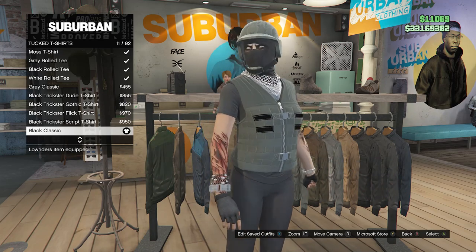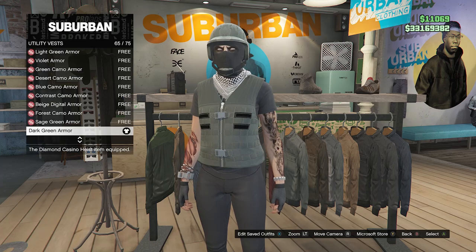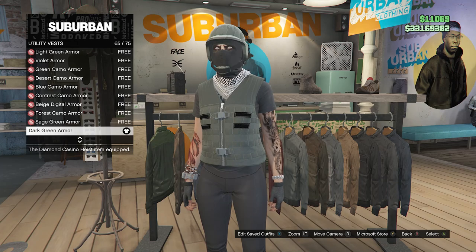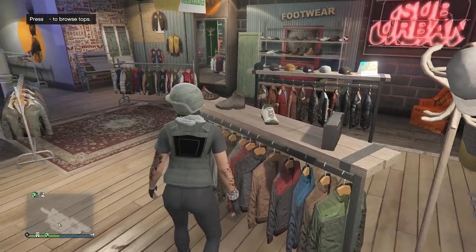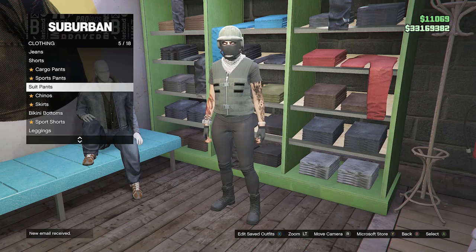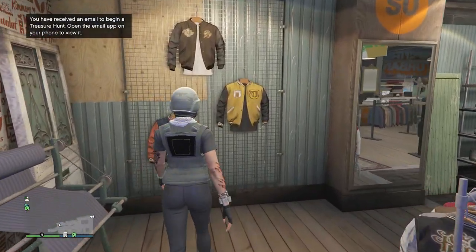After equipping the black classic t-shirt, back out of tuck t-shirts, scroll down to utility vest on slot 62, and equip the dark green armor on slot 65. That will be all for the tops. Head to your pants, scroll down to suit pants on slot 5, and equip the black fitted shiny pants on slot 28.